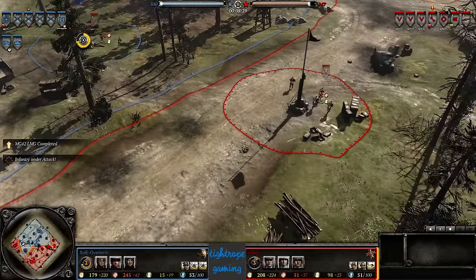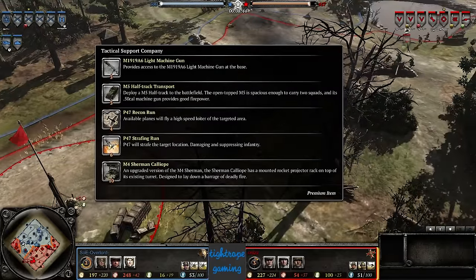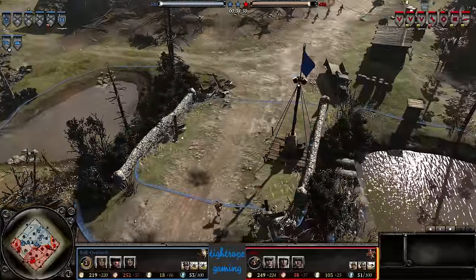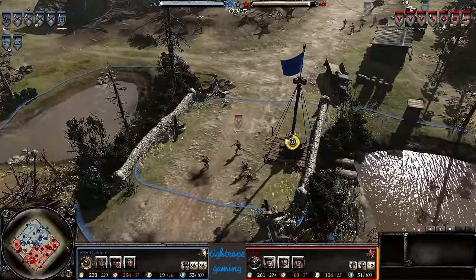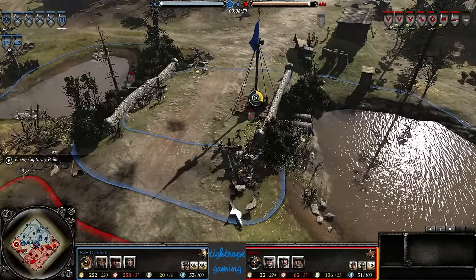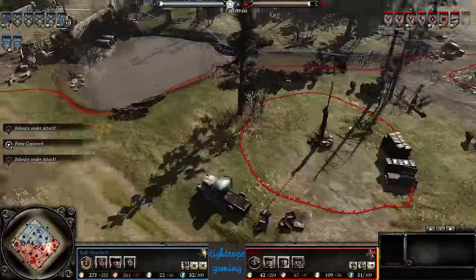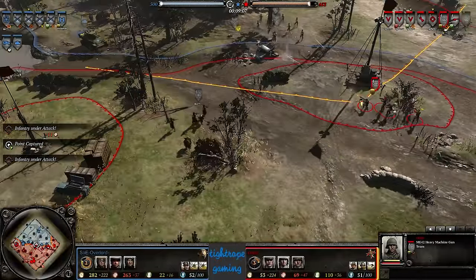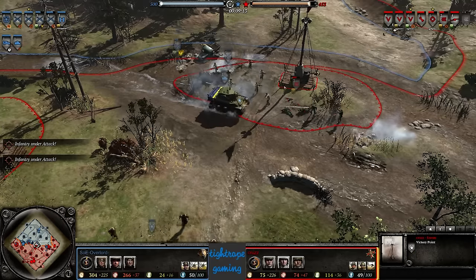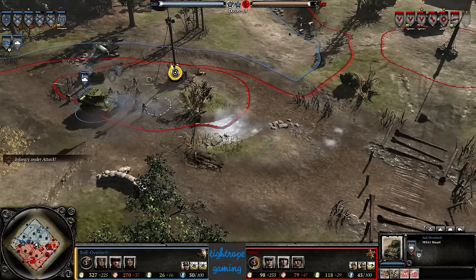Cruz is equipping all of his Grenadiers with LMGs, giving him a firepower advantage over Overlord at least for the short term. We're probably going to see Tactical Support though — Overlord is about a quarter of a command point away from being able to afford those M1919s. He's got a lot of munitions banked up, so he could equip all his riflemen with at least one M1919 right now. An MG42 out here by itself is getting bum-rushed by three riflemen and a Stuart — that thing's dead for sure.